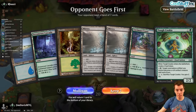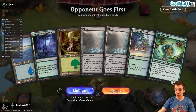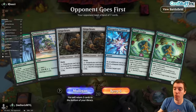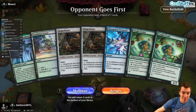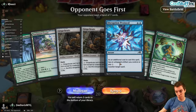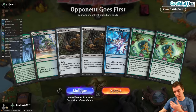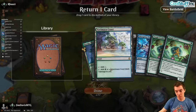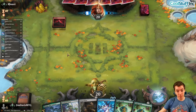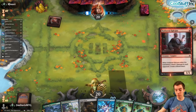We're going to mulligan our six-lander, two Myrix's, and on the draw we mulligan down to six — Brute, Protocol, Cookie, Cookie. It's like a draft hand. We're going to keep it, it's a bit sketchy honestly. We have no double blue for the Protocol and none of our real good payoff cards, but we'll keep it. We dump a Brute and we got a Mountain.